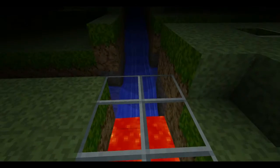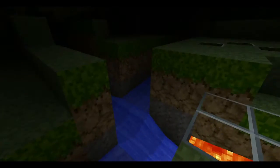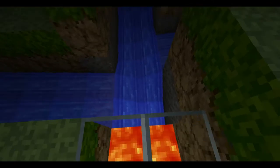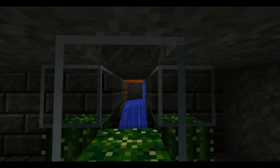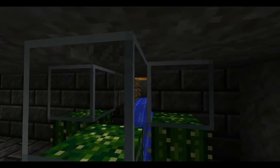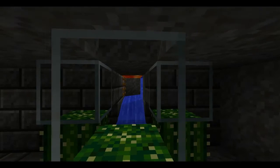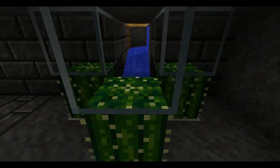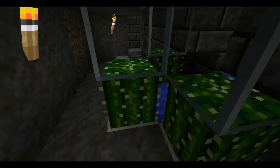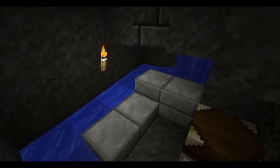What we have here is a mob grinder. What happens is they go down this water chute, and the mobs from up top drop straight down to here. Then they're funneled into that lava and they die there. The ladders there keep the lava from going down, so they actually drop their loot underneath the lava. This is also a chicken grinder, because chickens are too short — so they come and they get hit by that. And if we go down the stairs here, you can see the loot collection area.